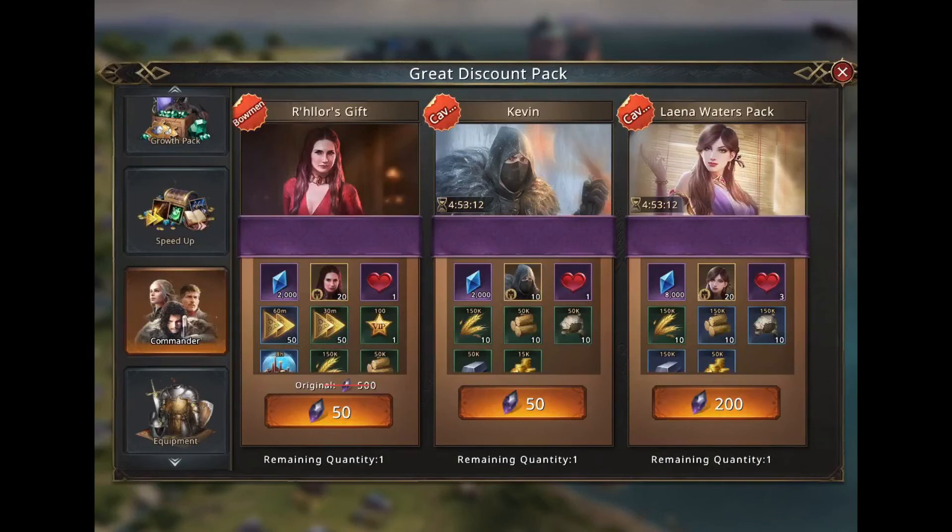With the previous events we've already covered 400 black diamonds per month, so what should we do with the remaining 100 black diamonds to reach the 500 per month? I think these 100 black diamonds should not go into any standard pack, and especially not speedup packs, which I think are the worst packs and not worth it at all.